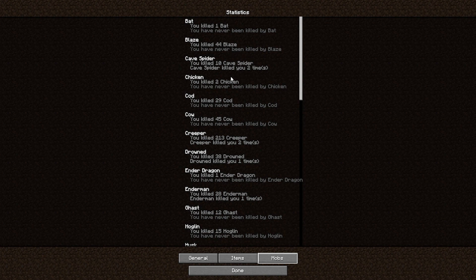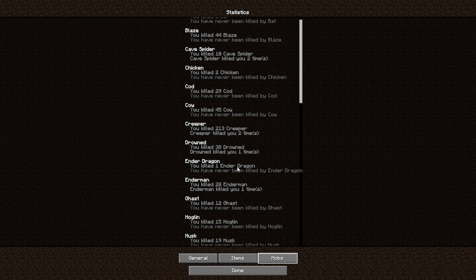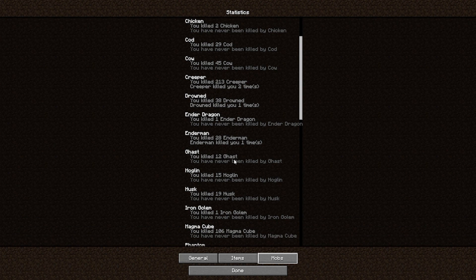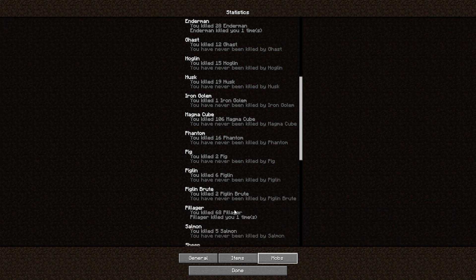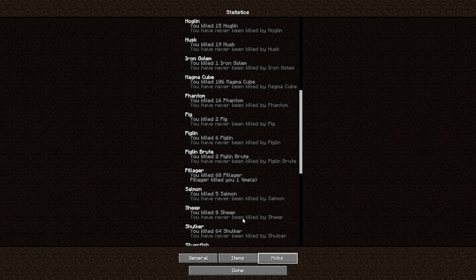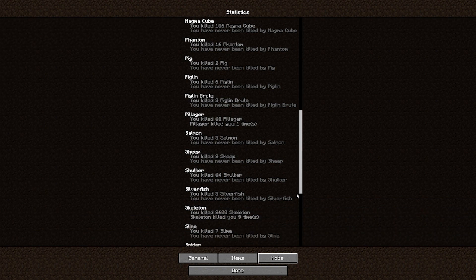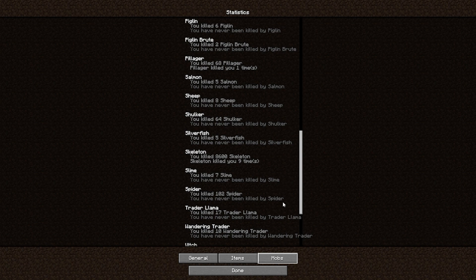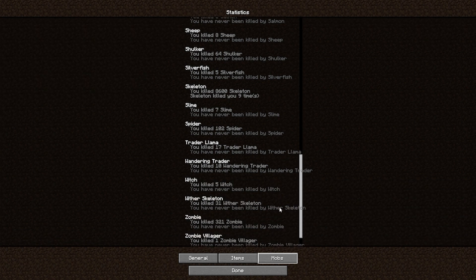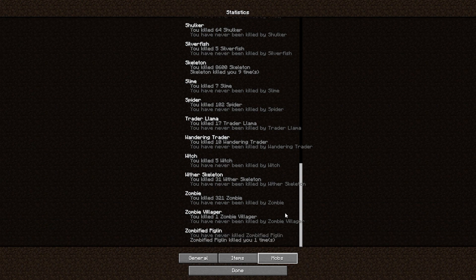I killed one bat. I've killed 44 blaze, 10 cave spiders — they killed me twice. I've killed 2 chickens, never been killed by a chicken. Killed 29 cod, 45 cows, 213 creepers — killed by one creeper. 38 drowned, 1 ender dragon, 28 endermen — died to an enderman once. 12 ghast, 15 hoglins, 19 husk, 1 iron golem, 106 magma cube, 16 phantoms, 2 pigs, 2 piglin, 2 piglin brute, 68 pillagers — pillagers killed me once. 5 salmon, 8 sheep, 64 shulkers, 5 silverfish, 8,600 skeletons, 7 slime, 102 spiders, 17 trader llamas, 10 wandering traders, 5 witches, 31 wither skeletons, 321 zombies, 1 zombie villager, and a zombified piglin killed me one time.